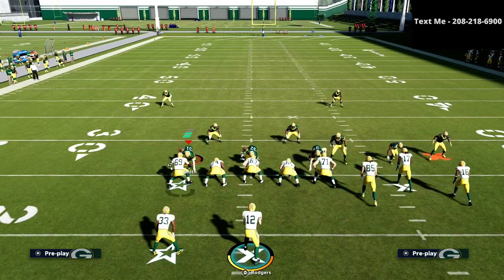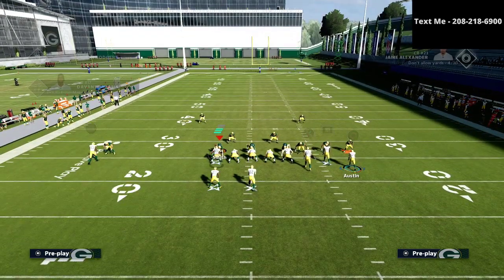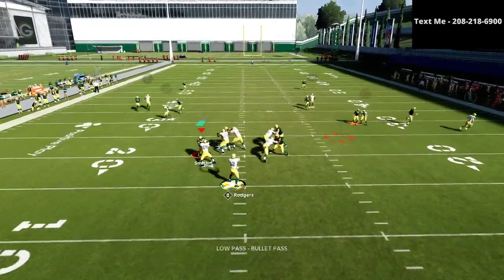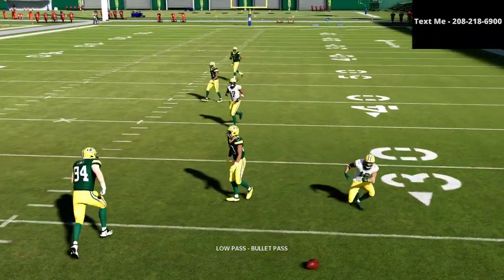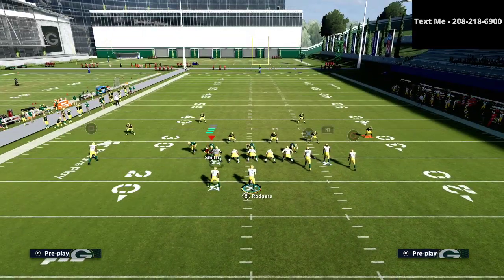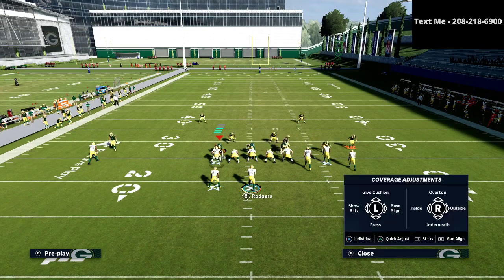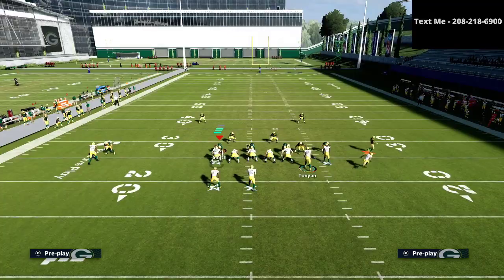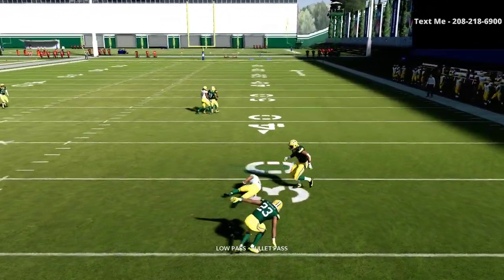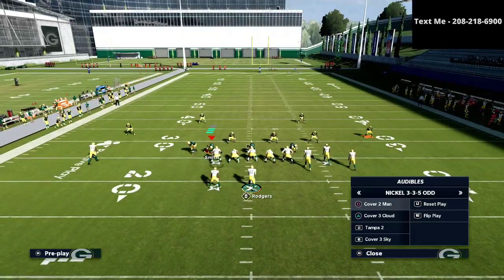Against man coverage, I would probably just leave the circle receiver alone unless he's wide open. I love to motion him, but as you can see, you can lowball it and get a little window, but it's just not where we want to hit on this play against man-to-man. You can complete one here and there, but you see how tight of a throw that is — it's not something we want to be doing against man-to-man coverage. The hitch is really good against zone, not the best against man.